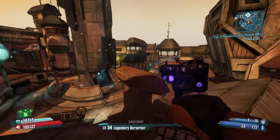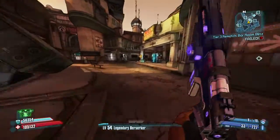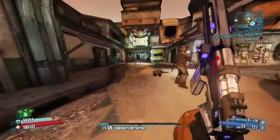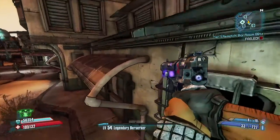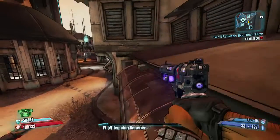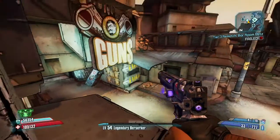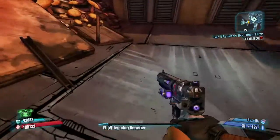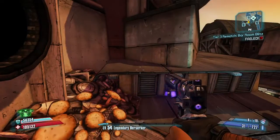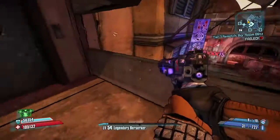So the next one — go over to where Marcus's munitions are. What you do is you try and jump on this chair. Go up there. So now we're here — jump up on this, then come over here, drop down, and it's on the door.